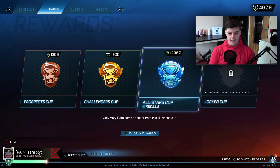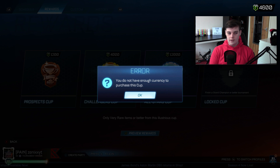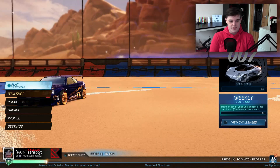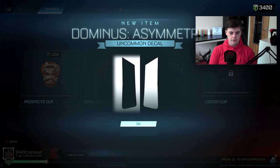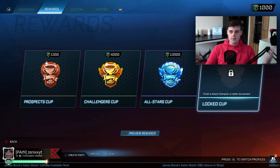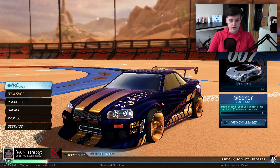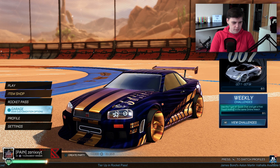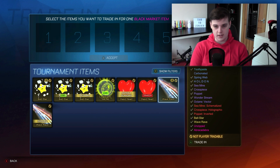We've got the wave rave again. Oh — you do not have a current. Really? That went so quickly, I didn't realize we had such little left. I did not realize I had opened that many. I can still do prospects. We've got a Dominus uncommon — we won't have exactly zero. First player anthem: Drift. And just like that, my 550-odd thousand is gone. We've got both black markets, loads of ball stars, wave raves — we've got five of them, four ball stars, one of them painted.